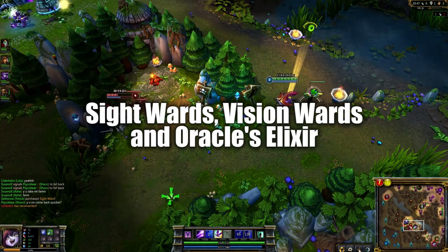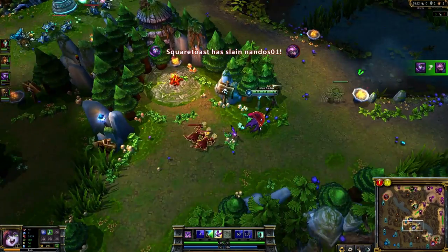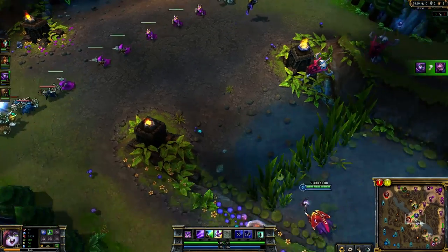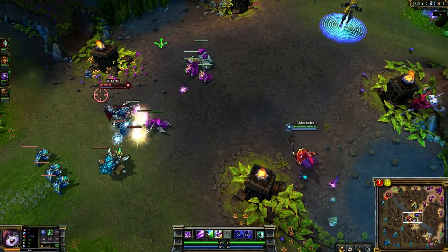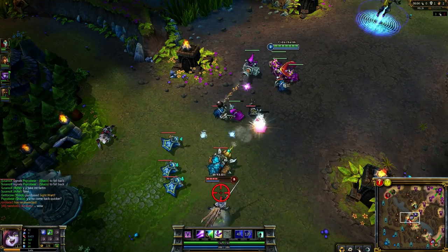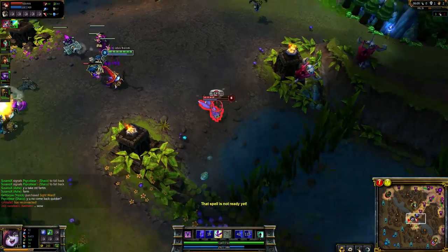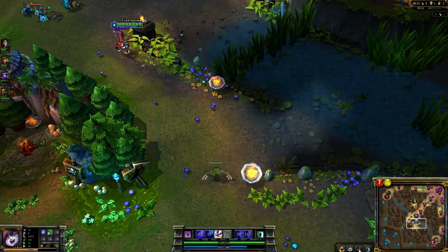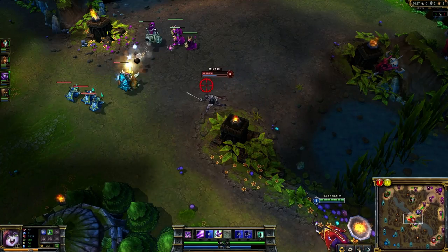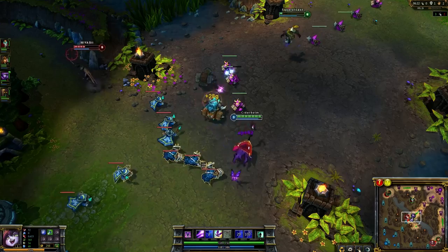Green sight wards and pink vision wards can both be purchased from the consumable tab in the shop. Sight wards cost 75 gold and offer normal vision in an area around where they're placed. Vision wards cost 125 gold and offer both normal vision and stealth detection. Both types of wards have a 3 minute duration and can be killed with 3 normal attacks. When placed, they are briefly visible and targetable to enemies, meaning they can be killed if nearby opponents react quickly.